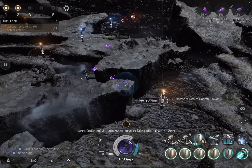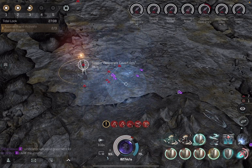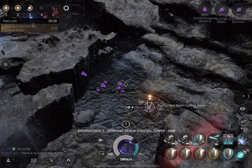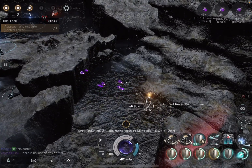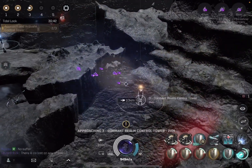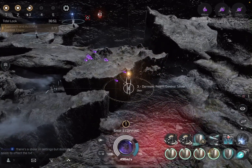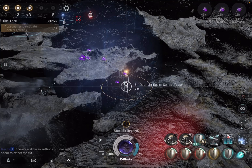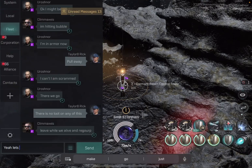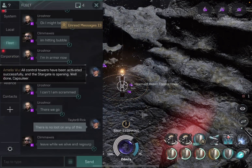I haven't closed ring three yet. We got the final wave for the third control tower to spawn — this was where we were like, oh boy, this might be a problem. These guys were rough. The Logi Cane got all the way down to armor. I chased down a couple, killed them. Now we're waiting and I move back into the control tower within that 10-kilometer ring. One of the guys asks if we should regroup and get prop mods, and I say let's close this ring first and see what happens.